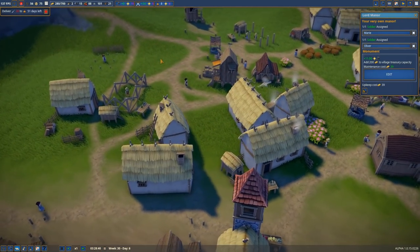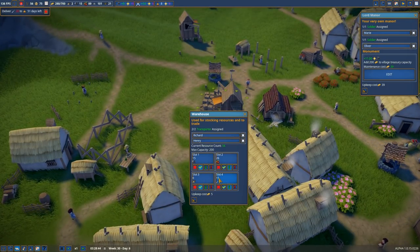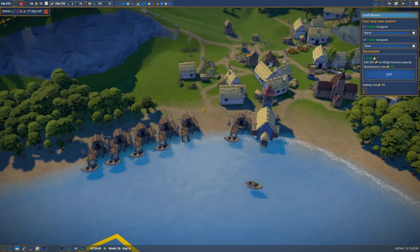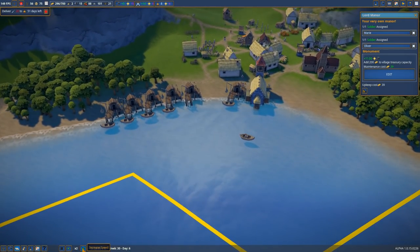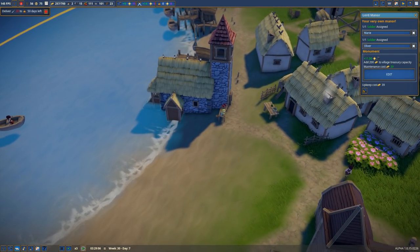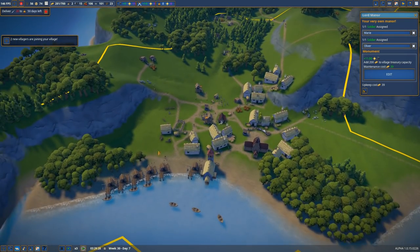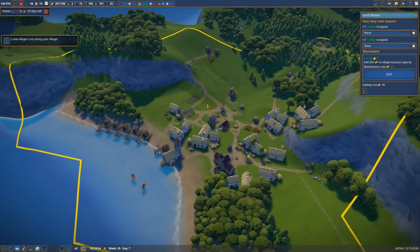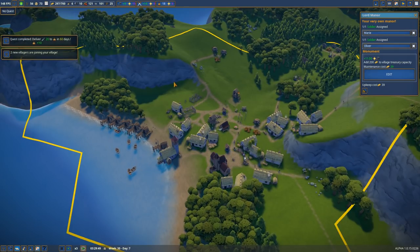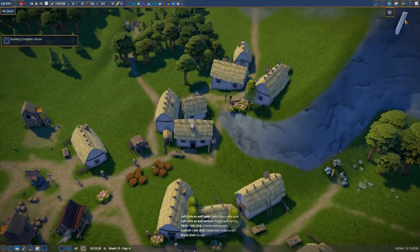Now we're just waiting to fill our quota with fish. 15 fish — we only need five more, and we've got tons of fishermen. We've told the stall not to sell fish anymore, we just want to fill this thing up. Soon we'll go back to selling fish — the heady days of fish parties. Bam, we delivered! Oh — I can build hedges now!